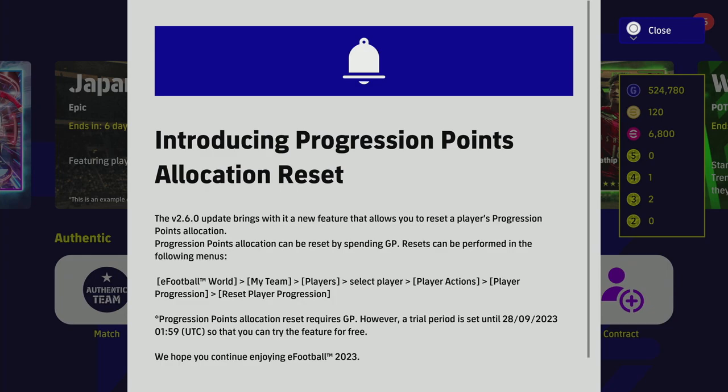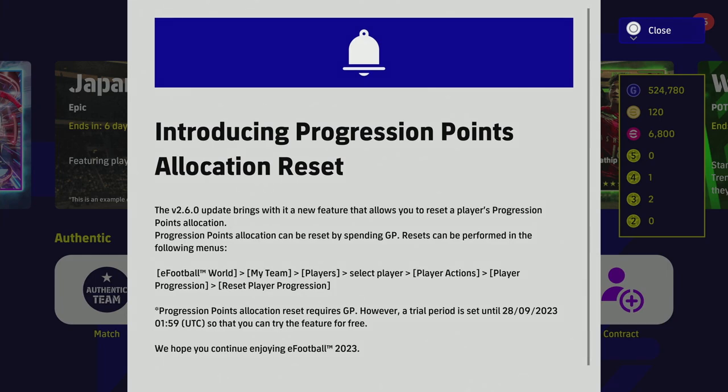We're in our Road to Glory, and this is what they say about the progression points allocation reset. These can be reset by spending GP. Resets can be performed in the following menus: My Team, Player Select, Player Actions, Player Progression, and Reset the Player. There is a trial period ongoing from now until the 28th of September, so we've got about three months to test this out and get your squad sorted before they start charging GP.